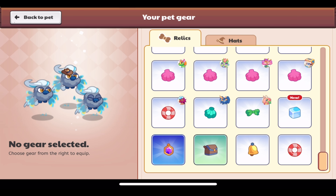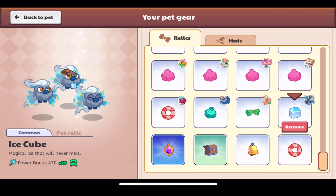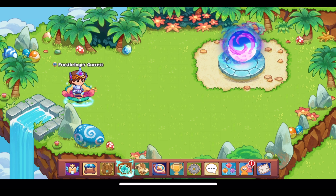The Ice Cube is on the non-member section, so everyone can collect this. It's called the Ice Cube, it's a common pet relic — 'magical ice that will never melt.' It has a power bonus of 29. Just admire it on the Stormy Tribeak right here — it looks really cool with good animation. You get plenty of those, and pet hats later on in the Treasure Track.